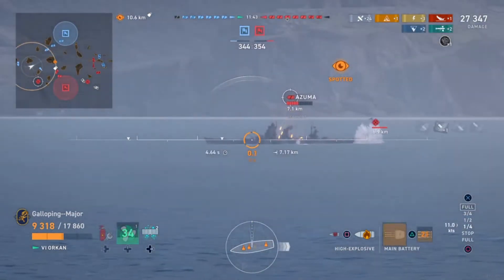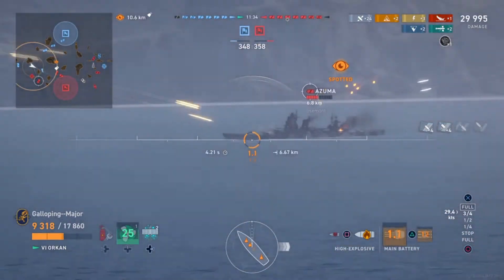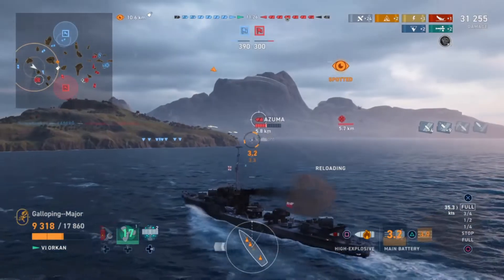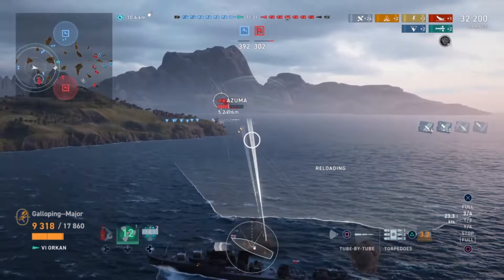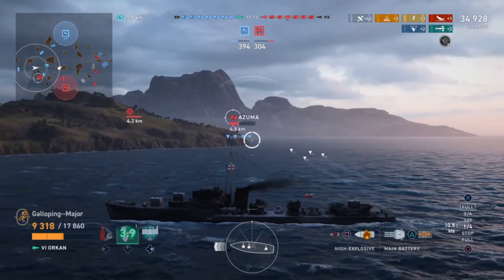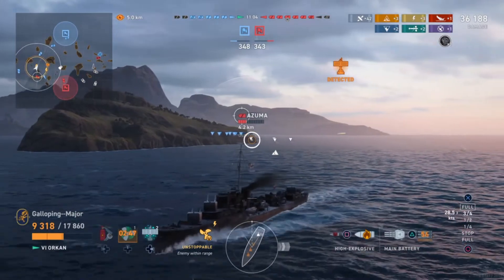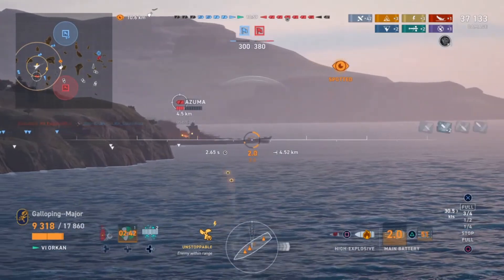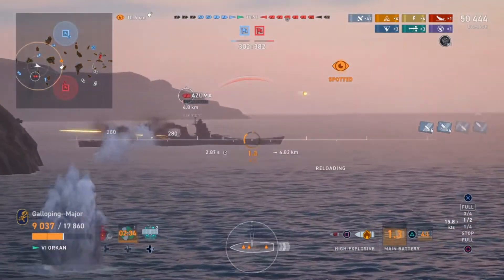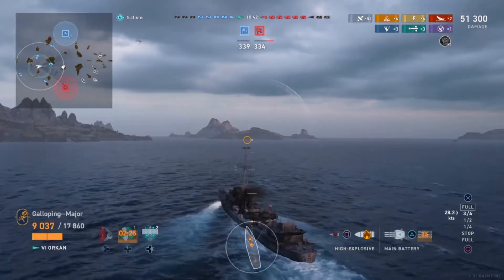The Kagero's smokescreen has actually disappeared, but we'll see if we can take advantage of this situation and get the Azuma on fire, because we know she's had to sort some flooding out. Now I've got two fires on her. She's got us picked up on sonar. We'll never torpedo her and her guns are looking the wrong way — even the secondary gun's tickling. It looks like our left flank is completely collapsed, so I will be making a move over to that flank.